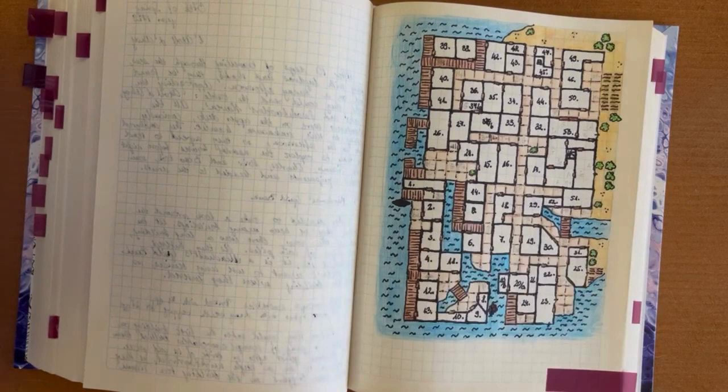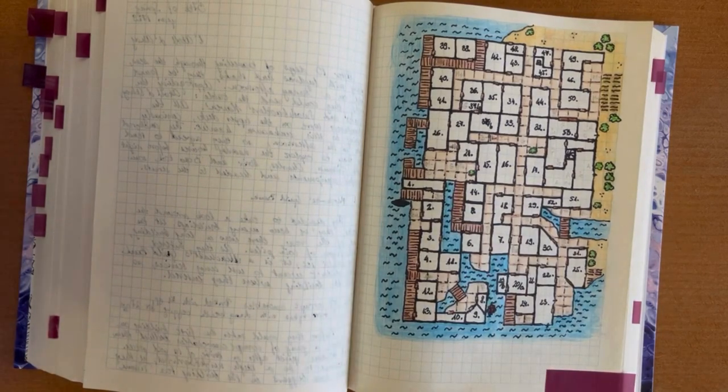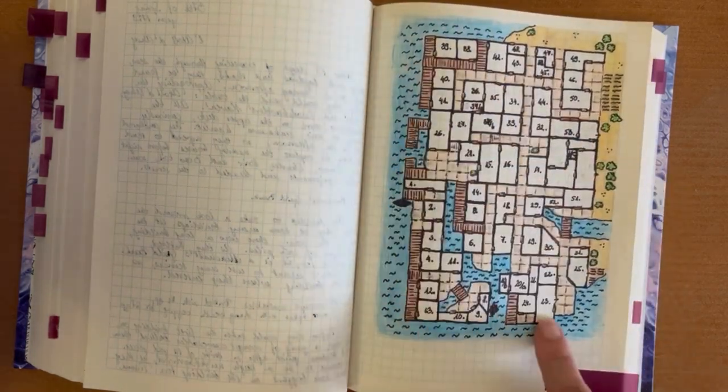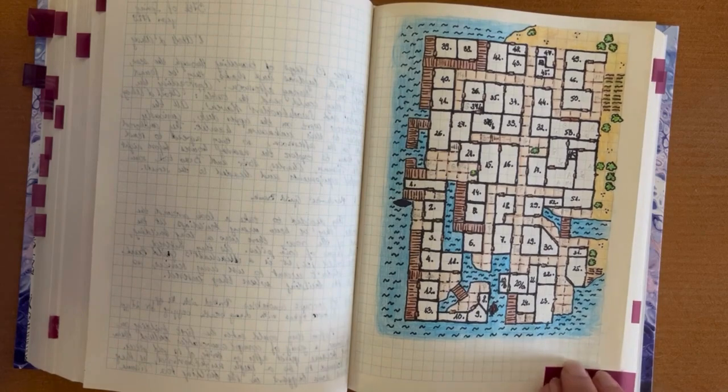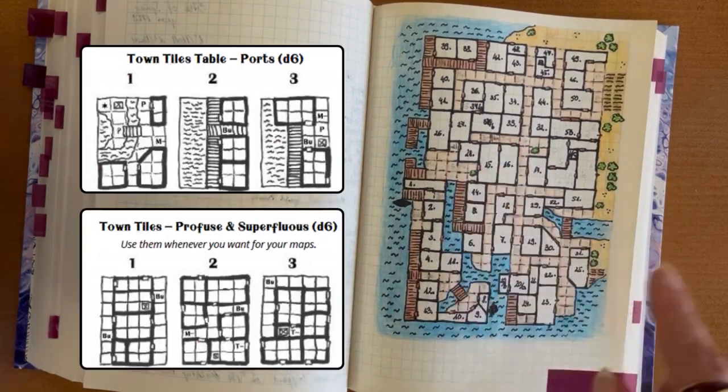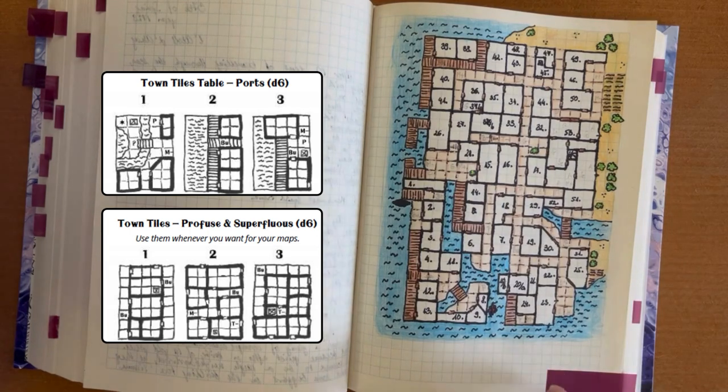Before I started to play, I made some decisions. For example, I knew that I would look for pirates, so I wanted to add many, many dock-type tiles. And despite having a D66 tiles table, there are some other tile tables here and there throughout the two tomes. For example, one directly just for these watery tiles.